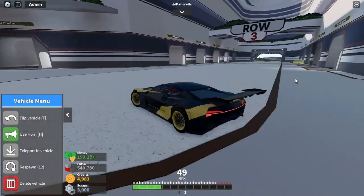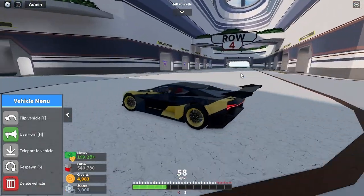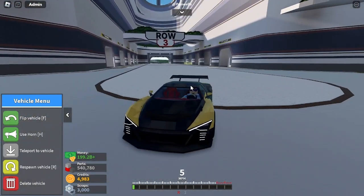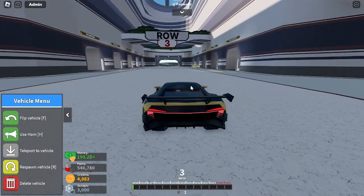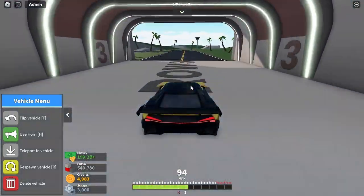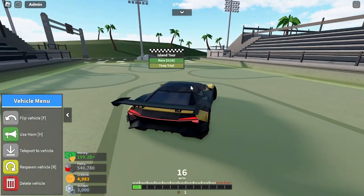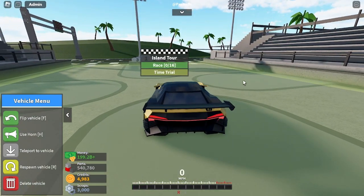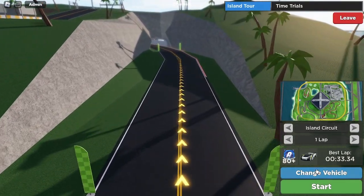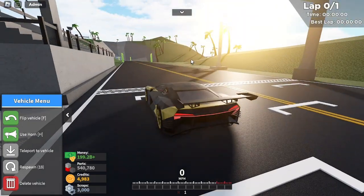Welcome back to Car Crushers 2 everybody! Today we're finally getting to it — we're putting all of our vehicles up against the clock, stock versus upgraded. It's kind of like my time challenge series from the old Offroad Outlaws days. We're doing it on Island Circuit, one lap. Currently unupgraded, so let's take this thing around the track.